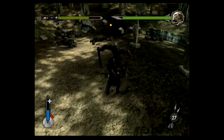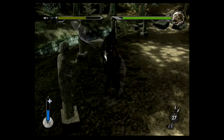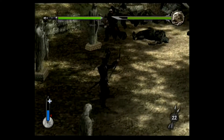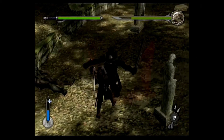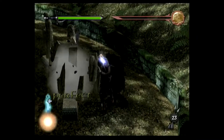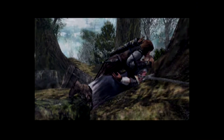Lurz stands in the back firing arrows until I kill his backup. If I get close he can just shrug off my attacks and knock me down. After taking a few arrows he trades his bow for a sword and starts charging at me. To damage him I have to lure him to one of these statues so he gets his sword stuck. I end up dying because I didn't figure out this simple strategy, but thankfully I'm checkpointed at Lurz. Next time I just keep getting him stuck and whacking him till he's dead.